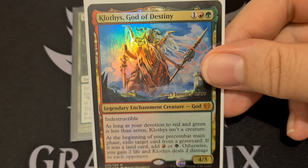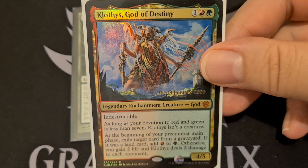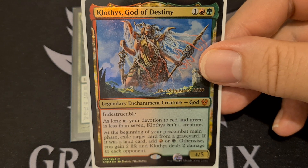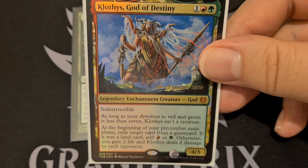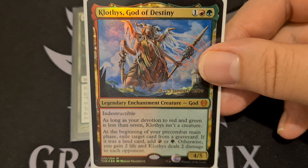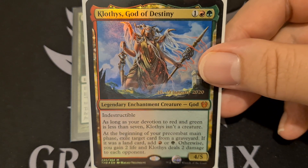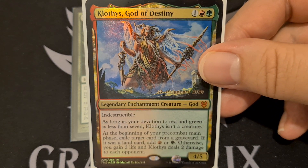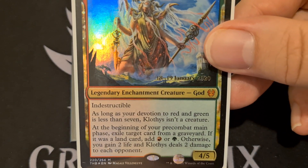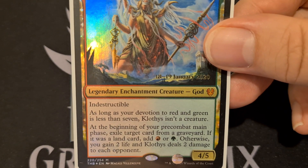This is a group slug deck. I realize that most people probably don't remember what a group slug deck is, because you don't see them very often. They're usually piloted by Mogis, and they're usually making you discard everyone's hands and destroying everyone's permanents and some land destruction and maybe some mass land destruction. This is not that deck. This is different, because this is Klothys.